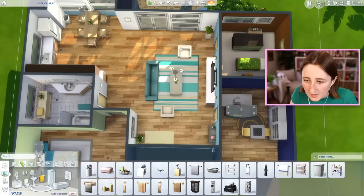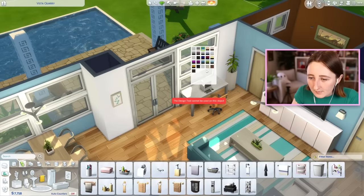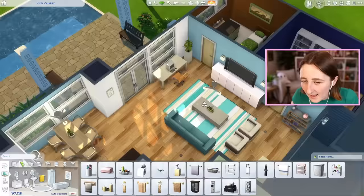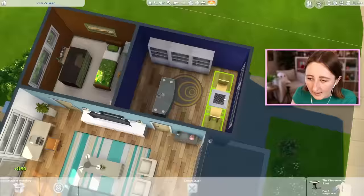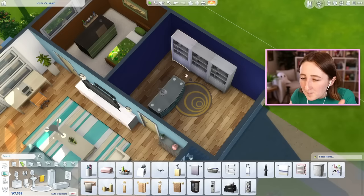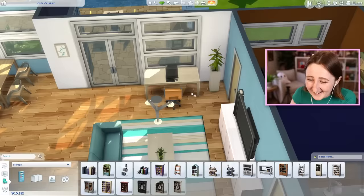Why did they have two different colored mirrors on the wall right there? Now that I think about it, this room was originally an office. I wonder if we could switch this around — reorganize the living room area and make this have the desk in it instead. I could also put the chess table outside. Then this could become a bedroom instead of an office, and I think I would like that better. It just feels like a more practical use of the space, and then I can sell some of those really expensive cabinets and bookshelves.